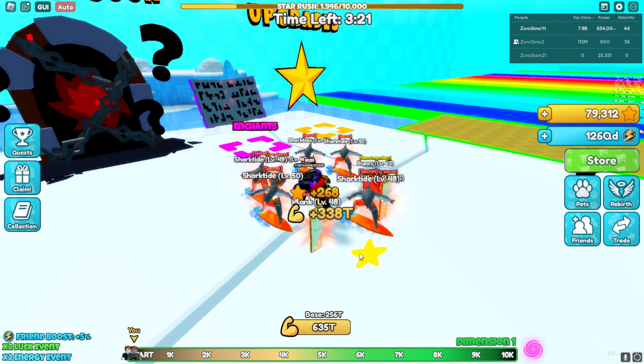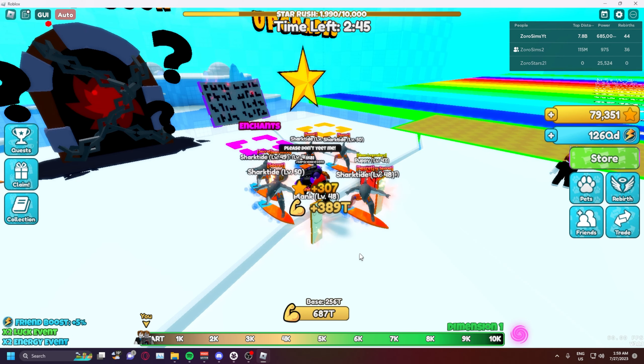Method number one is by far the most overpowered method in the entire game for enchanting and upgrading pets. You can essentially infinitely enchant because you can get hundreds of thousands of stars instantly on brand new accounts, trade over your pets, then enchant and upgrade them pretty much infinitely. The only downtime is the time it takes to make a new account and trade the pets over, so it's very very little downtime.